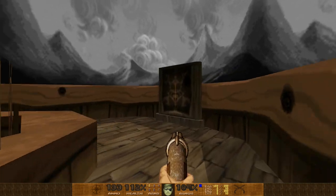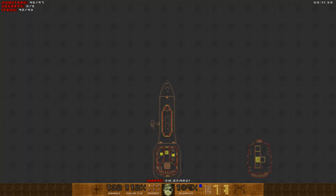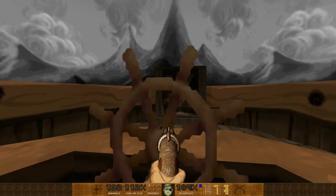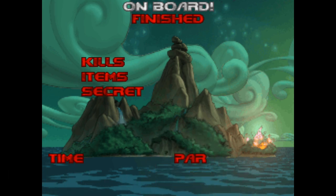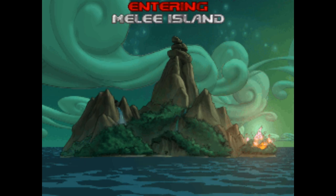I think that's all I can really find within a reasonable time frame. On Board is finished with 97% kills and items and 40% secrets. I don't like leaving things on the table, but the goal of this playthrough isn't to hit 100% — it's just a fun playthrough. Let's move on to Melee Island — oh boy, are we on an island now? This is gorgeous!